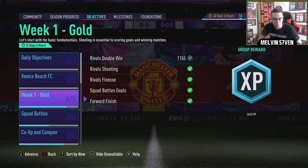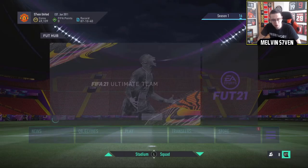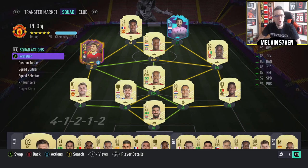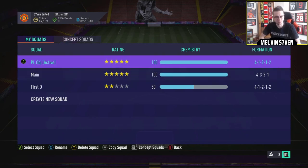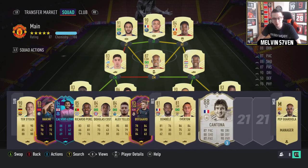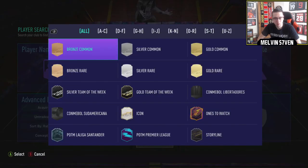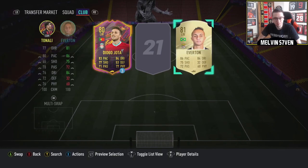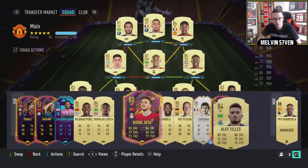I've nearly done week 1 gold. All I need to do is win a rivals match by 2 or more. I'm going to use my actual team now, so I should be fine for that. We might as well open the pack as well. I'll change to my main squad. I'm going to stick Jota on the bench — why not? It's a really, really good team when I don't have to force the ball to Martial. So we're going to put Thiago Silva there as well. We've also got Tunali, so I might as well just stick him there. That's pretty much my team at the minute. Yeah, that drops the rating — it doesn't really matter if I put them on the bench.